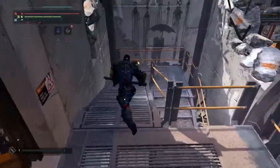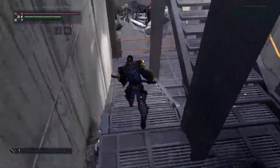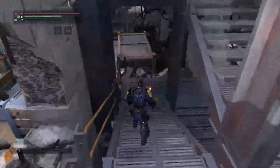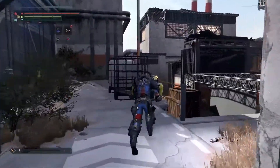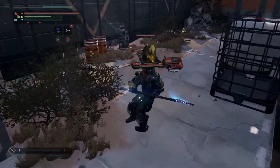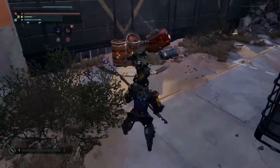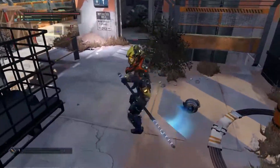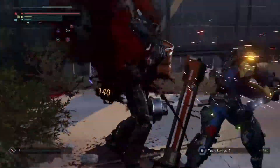Combat in The Surge doesn't use light and heavy attacks, but rather horizontal and vertical attacks. The reason for that is because we can target specific body parts of our enemies. You can see Torsten here — he's targeting an unarmored body part. That's going to make him do more damage and he's more likely to stagger his opponent. But you can see when he hit an armored part with that last attack, it actually didn't stagger very much and walked through the attack.